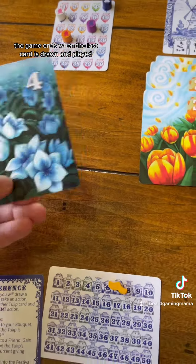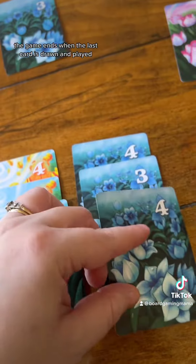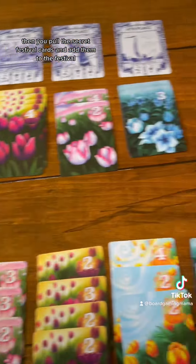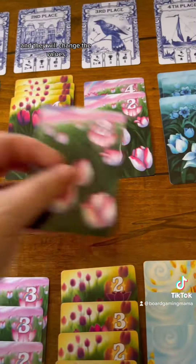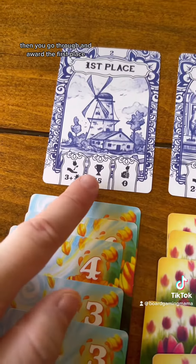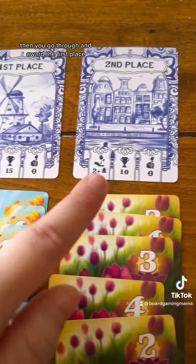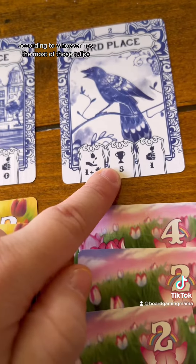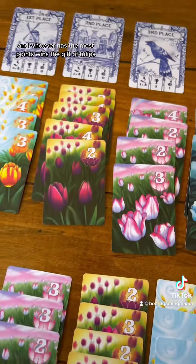The game ends when the last card is drawn and played. Then you pull the secret festival cards and add them to the festival, and they will change the values. After that, you go through and award first place, second place, and third place according to whoever has the most of those tulips, and whoever has the most points wins Gift of Tulips.